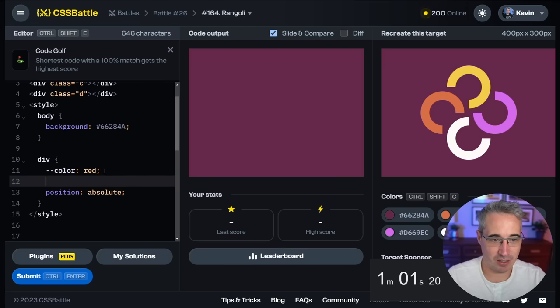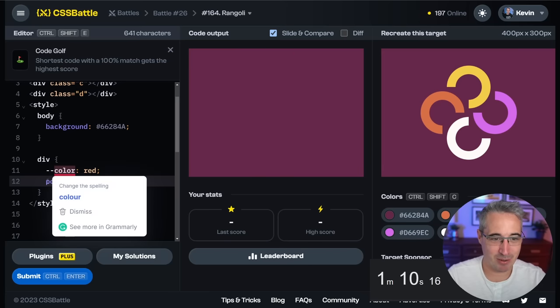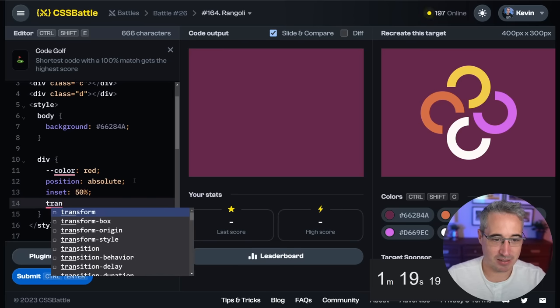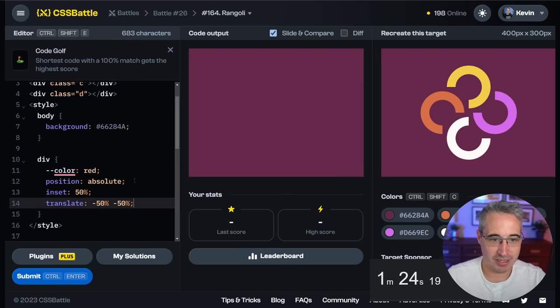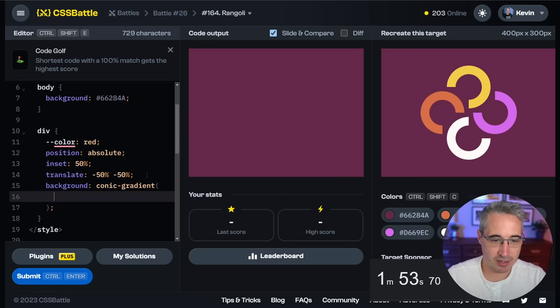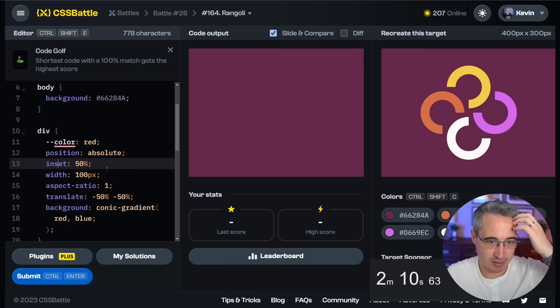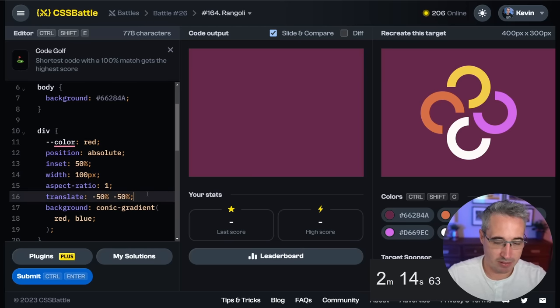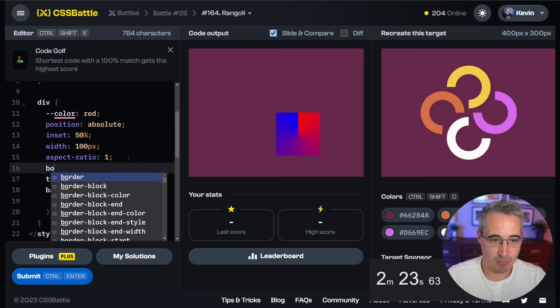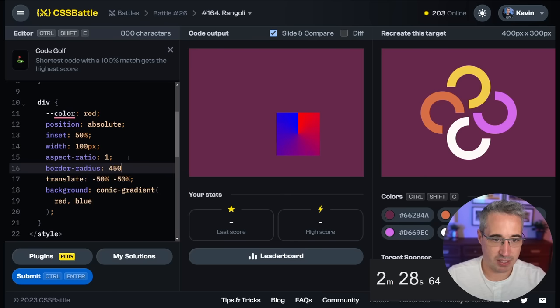These are all going to be position absolute. I'm going to use a custom property — let's set color to red for now. Position absolute, we're going to do the inset trick again to get to the middle at 50%, then translate of negative 50% negative 50% so they're all dead in the middle. We'll move them a little bit but that's fine. On all of them, background is going to be a conic gradient. Let's just do red blue so we can see. We need a size on them — with 100 pixels.